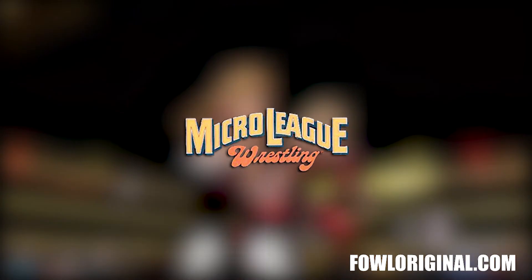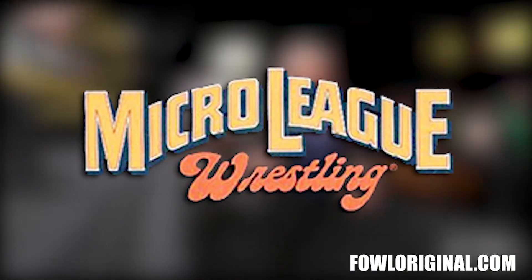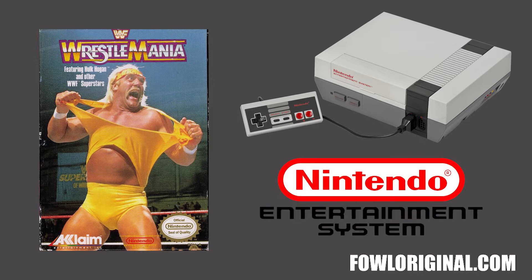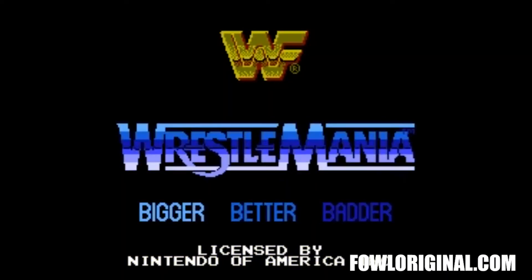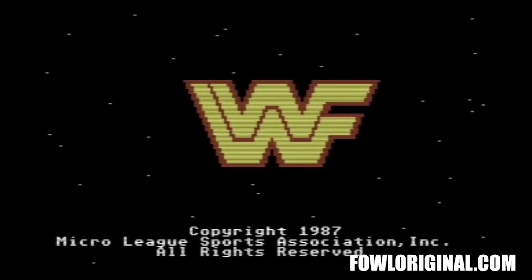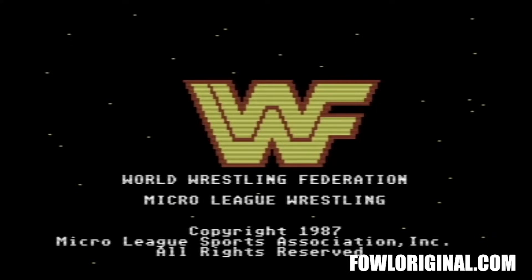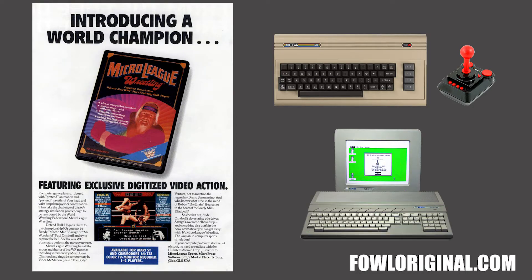Today, let's look at Micro League Wrestling, the first WWE licensed video game. Ask most people what the first WWF video game was, and they will probably tell you WWF WrestleMania on the Nintendo Entertainment System in 1989. That was the second — there was another. The first licensed video game by the then WWF, now WWE, was actually called Micro League Wrestling, released for microcomputers — the Commodore 64 and Atari ST — in 1987.